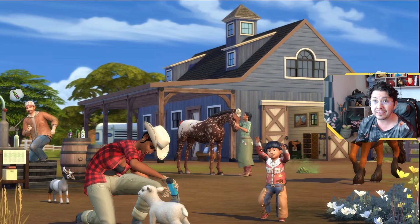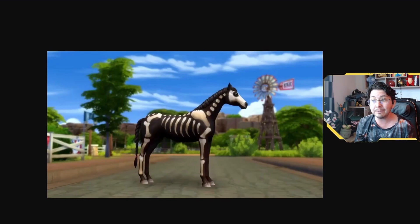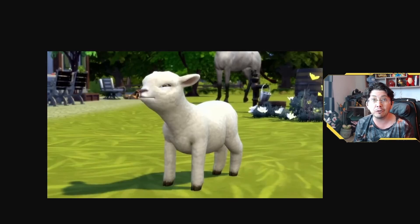The most obvious new addition to the game is, of course, horses. Simmers have been asking for horses in the Sims 4 for years, as in like since release. So I'm super excited to see that they're finally making their debut. In the trailer, we see horses being ridden and groomed. We'll be able to customize our horses in a variety of ways, including their coat color, mane style, and saddle. They will also have their own unique personalities.